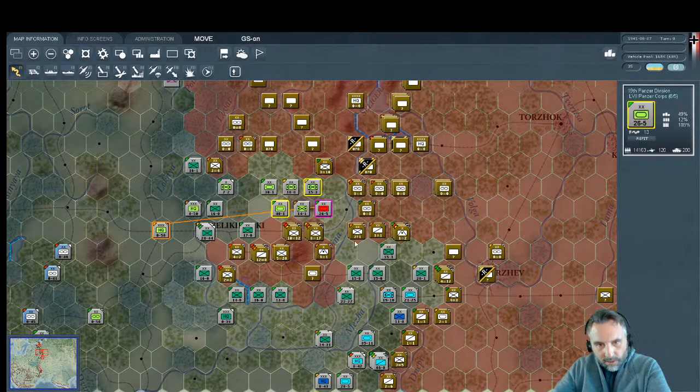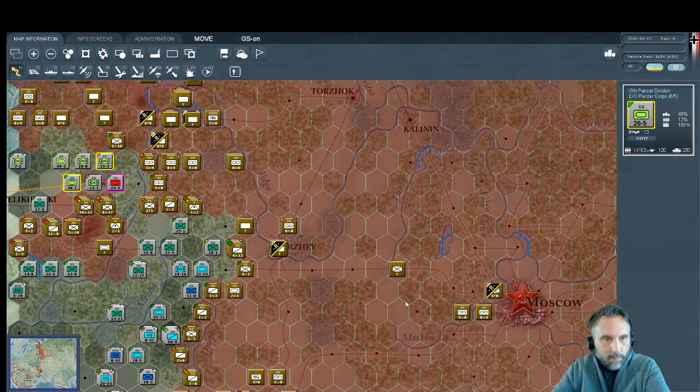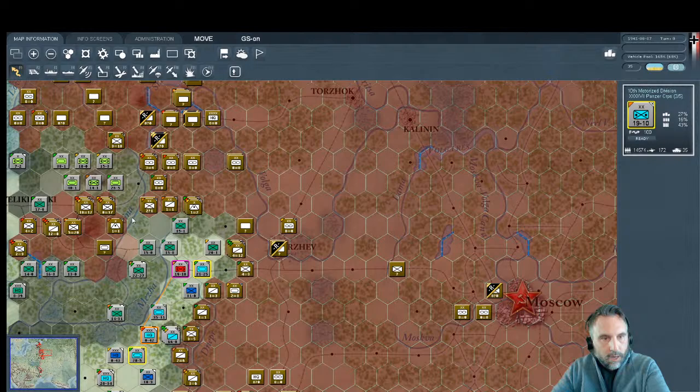This will keep them from railing reinforcements. But wait — we can't move forward further. He should at least step back one. I need six movement points and didn't quite get there. We're going to have to use Second Panzer for the rail cut after all. I know the temptation is to go directly to Moscow, but cutting this rail will also help our fuel situation.